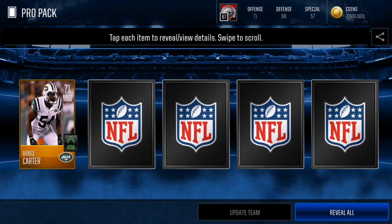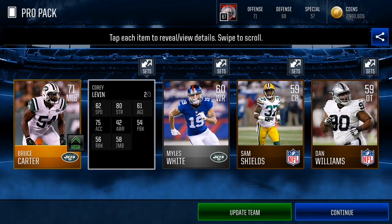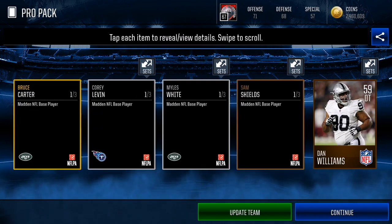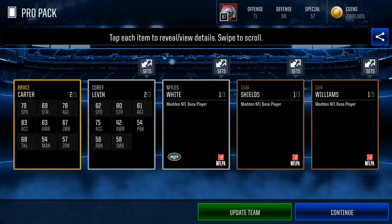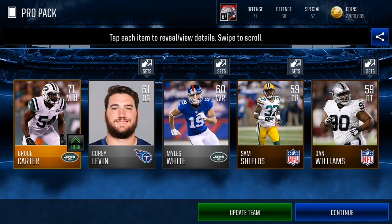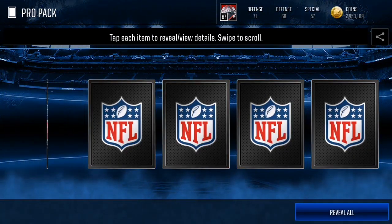We're gonna calculate everything we pull — every bronze, silver, and gold player — and put it all together to see how much we actually make back. I'm not gonna show the whole 500k, but I'll show the first couple of packs. Gold players I'll list for 4k each, silver players at 500 coins each, and bronze players at 200 coins each. So the total of this first pack is about 5,400 — meaning we lose 100 there.